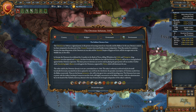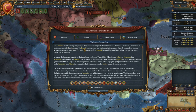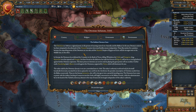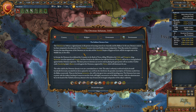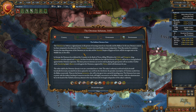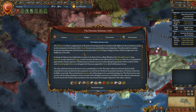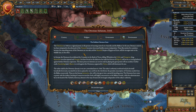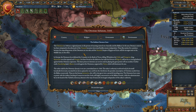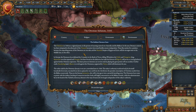The Ottoman Sultanate 1444: the Ottomans of 1444 are a regional power in the process of securing control over Anatolia and the Balkans. In the east, Ottoman control has been reimposed in the aftermath of the Timurid invasion, but several Beyilcs remain independent. These beys jockey for position between the expanding Ottomans on one side and the Mamluk Empire of Egypt and Syria — still the strongest state in the Middle East — on the other. In Europe, the Ottomans had defeated the Crusaders in the Battle of Varna, killing Vladislav, the Polish and Hungarian king. Byzantium now lies exposed and Hungary has been forced on the defensive, but the fortress of Belgrade still serves as a strong bulwark against further Ottoman expansion.